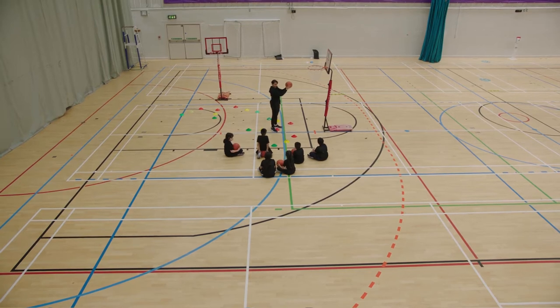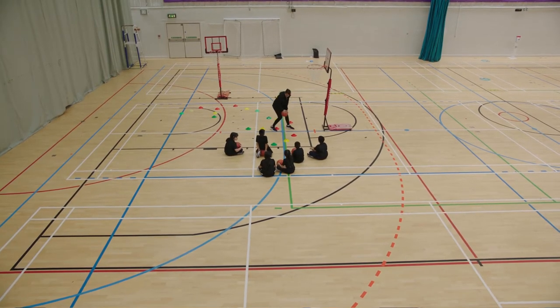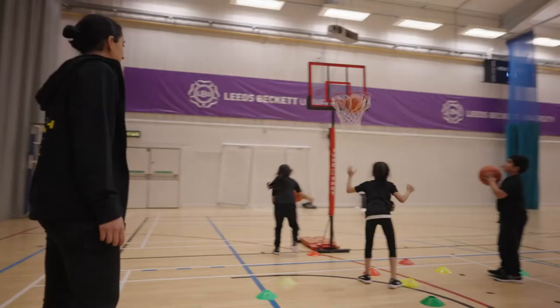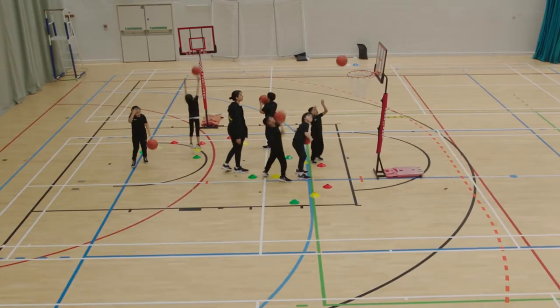Start at the red cone and try to score. When you do, move to the yellow cone, and when you score from there, move to the green cone. When you score from all three lights, you get a point and start again from the red cone.